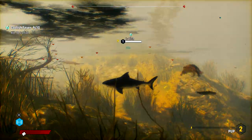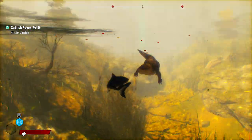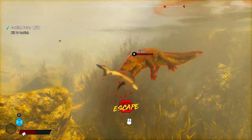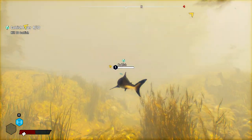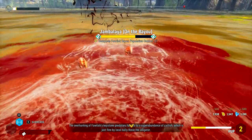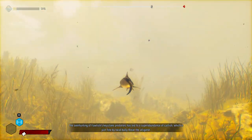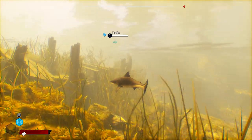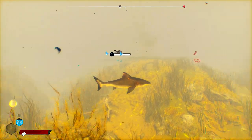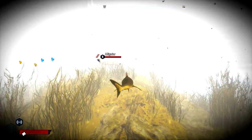We're a pup still, but we're a slightly larger pup. I don't want to get rolled by a gator. The overhunting of Fawtick's keystone predators has led to a super abundance of catfish, which is just fine by local bully Rosie the Alligator. I'm not sure why that played again after we finished the mission. I feel like we need to master this battle with the alligator.